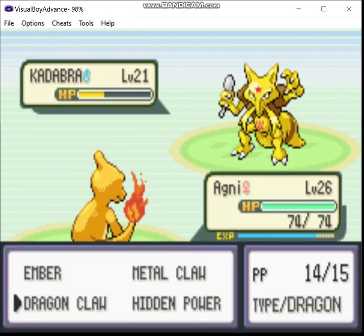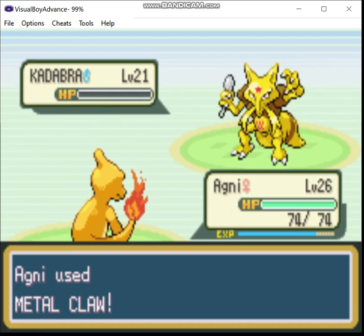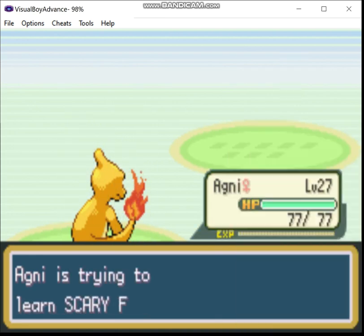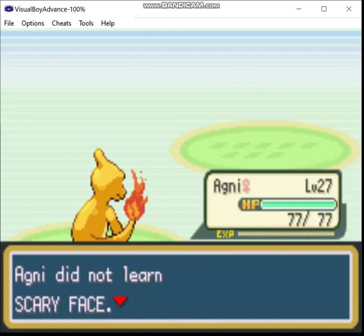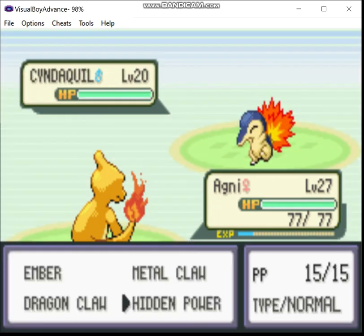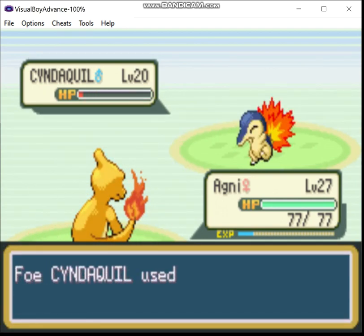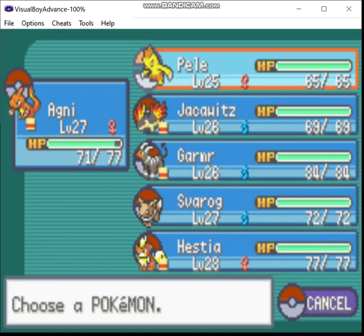Okay, you're gonna do that. Oh, you caught a Cyndaquil as well - not gonna help you, though. How the hell do you teach it Mud Slap? I'm actually going to switch, because I don't want that accuracy drop.